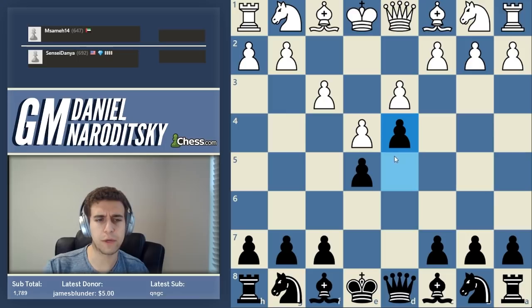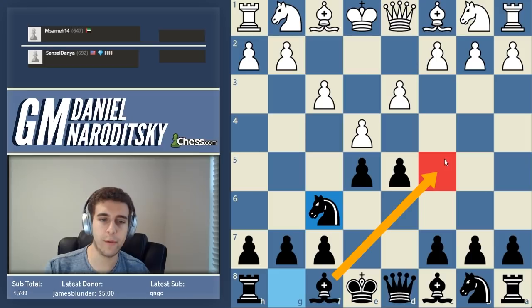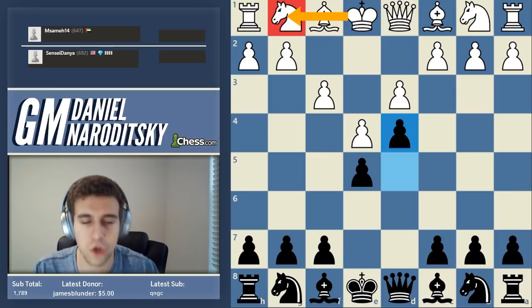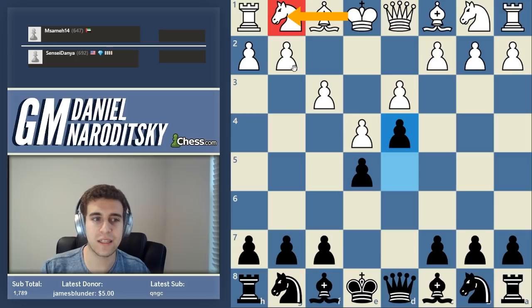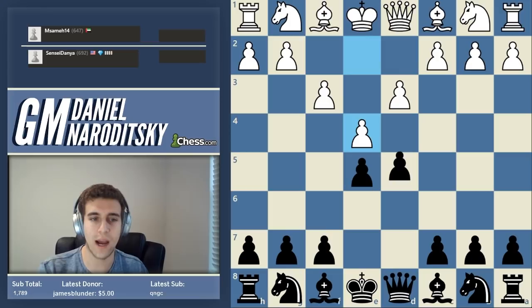D4 literally creates a little wedge that makes the center more closed. More specifically, if you go bishop c5, the bishop is just going to stare at the pawn, so you give him an easier time to castle. When we keep the pawn on d5, we're able to put the bishop on c5 and basically prevent him from castling. By playing d4, yes, you cramp white's position and get more space, but space isn't everything. He'd rather be cramped and developed than not cramped and getting checkmated.